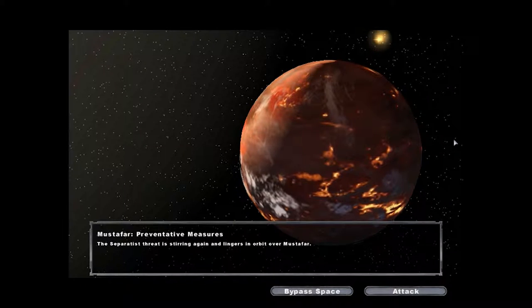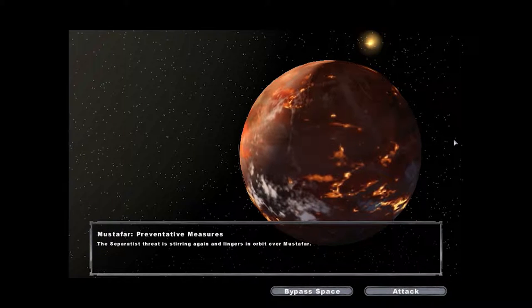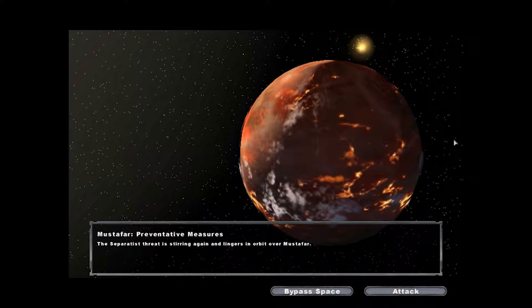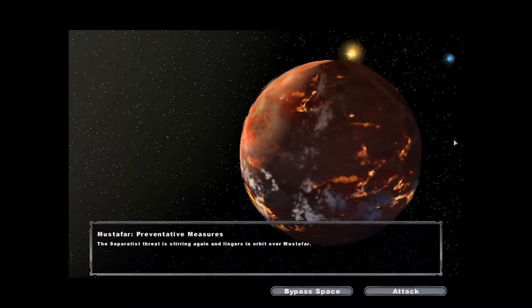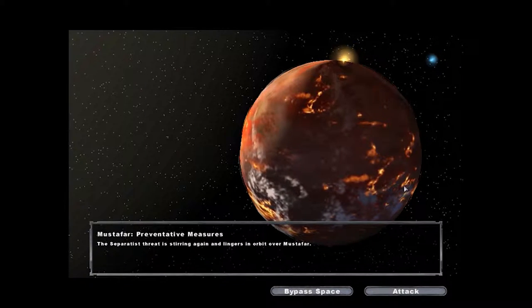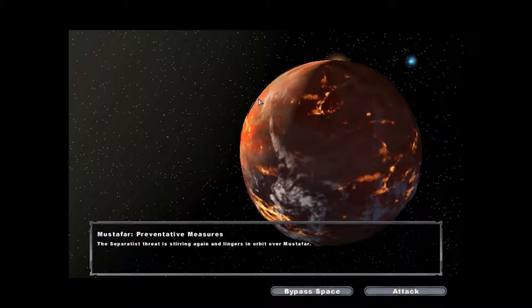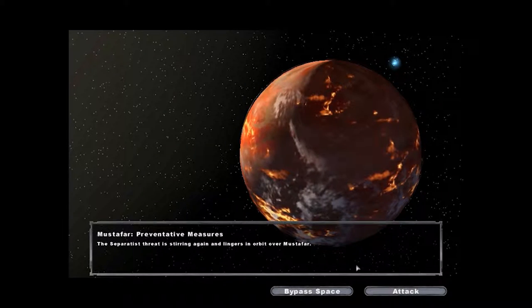Hey, what's up guys, Trex here and welcome back to another episode of Trex Completes Star Wars Battlefront 2. Last episode we attacked something I just forgot, but we are now in the second half of the game playing as stormtroopers instead of clone troopers. The next step for our campaign for total galactic domination is Mustafar - Preventative Measures. Let's battle!